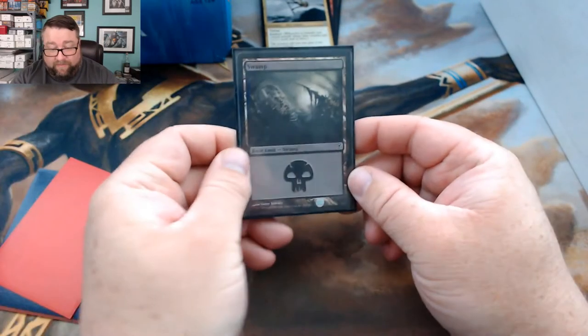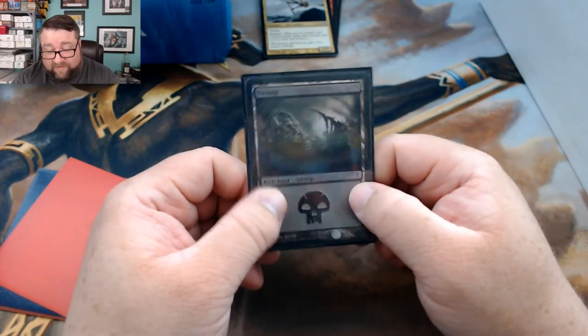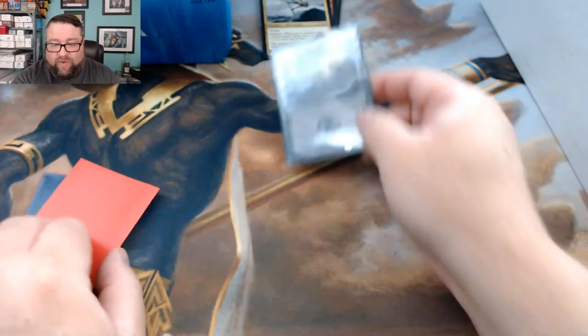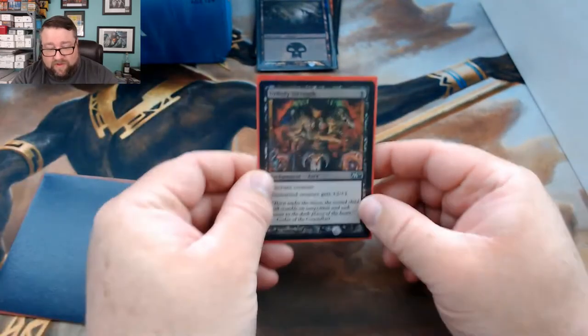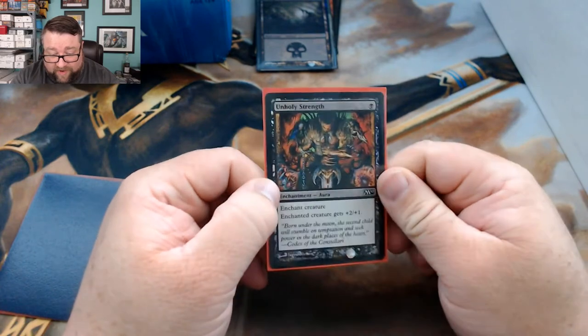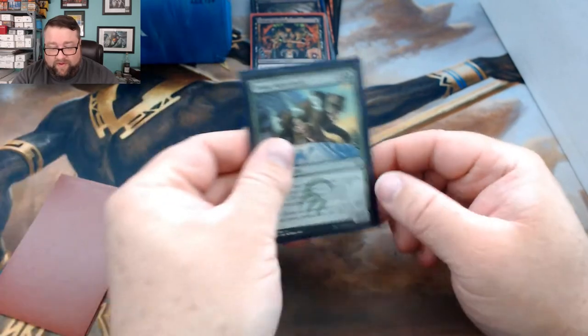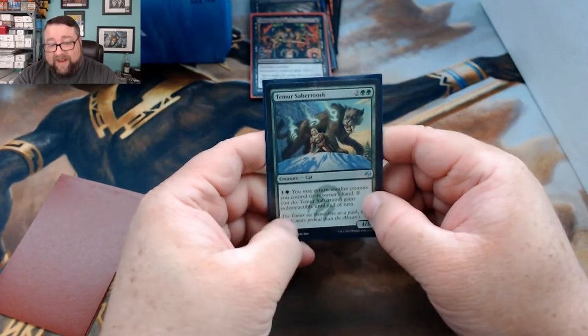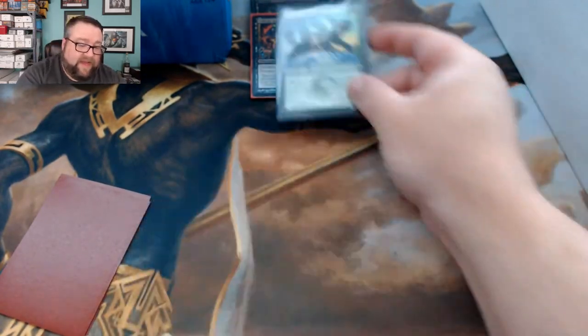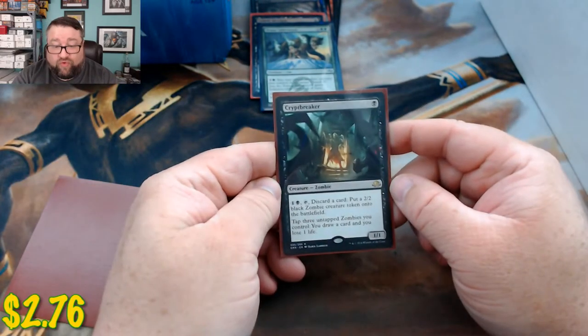The basic is a Time Spiral Timeshifted Swamp — not too bad. Our random foil is an M10 Unholy Strength — that is beautiful, love it. Common or uncommon we've got a Temur Sabertooth — love that cat, good stuff right there.